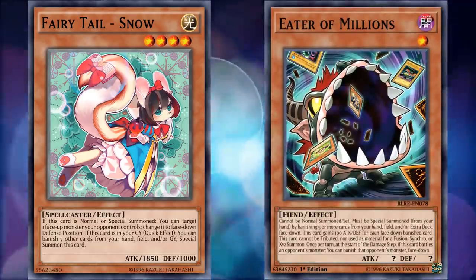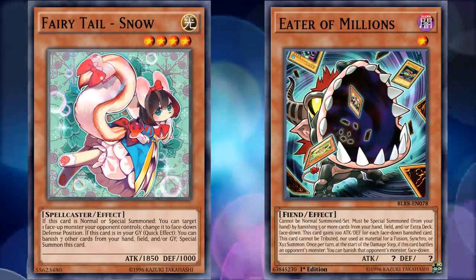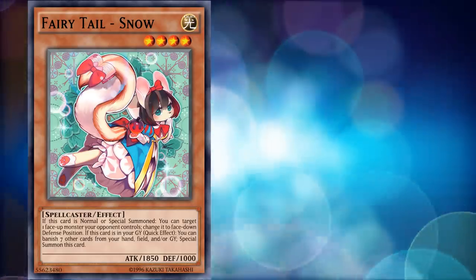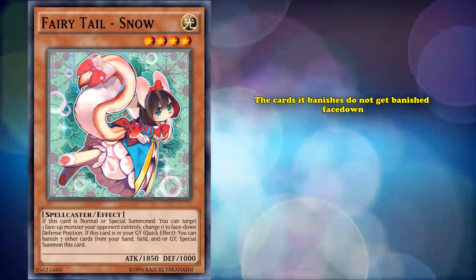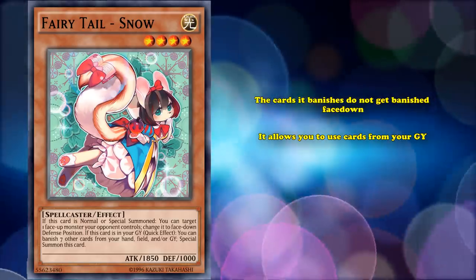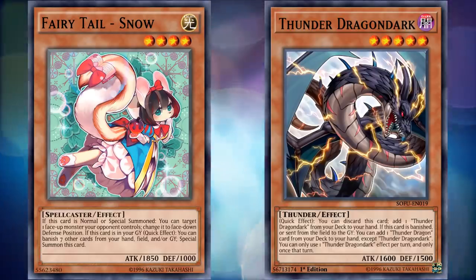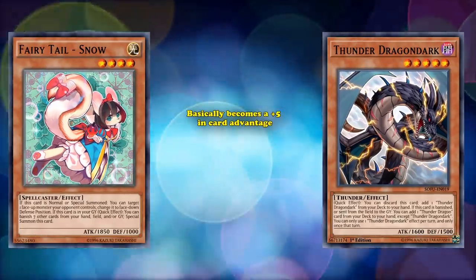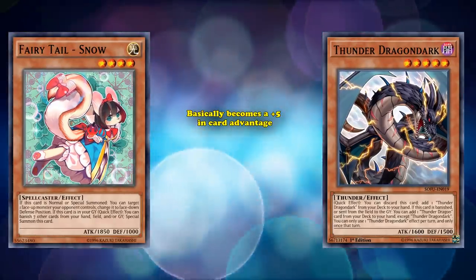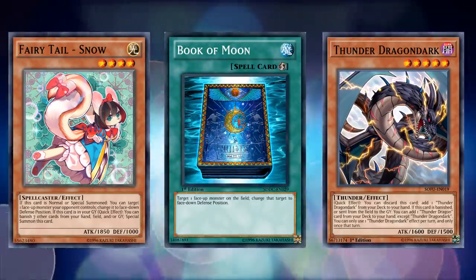It's kind of like Eater of Millions except from the graveyard, and doesn't let you use your extra deck as a resource. One of the big problems with Fairy Tail Snow is the fact that the cards it banishes do not get banished face down like Eater of Millions. It allows you to use cards from the graveyard, and in fact it's not once per turn. So if you're playing something like Thunder Dragons, where pretty much all of their main deck monsters gain advantage when they're banished, Fairy Tail Snow basically becomes a plus 5 in card advantage while also putting a body on the field that can block your opponent during their turn by flipping cards face down and extending your combo plays.